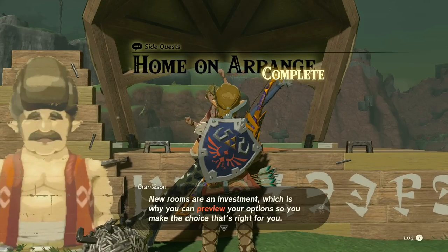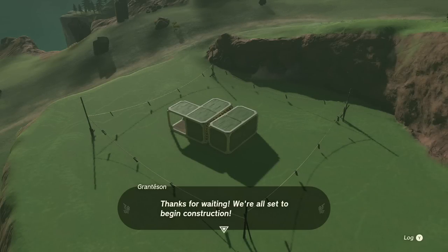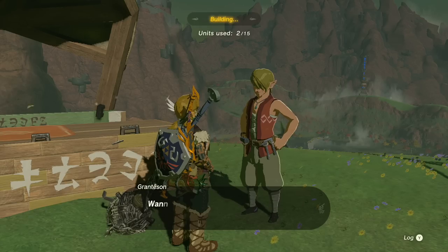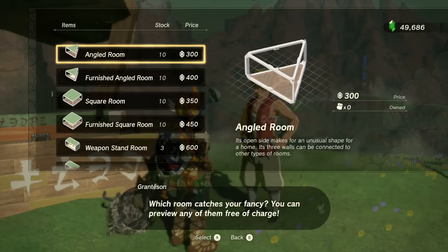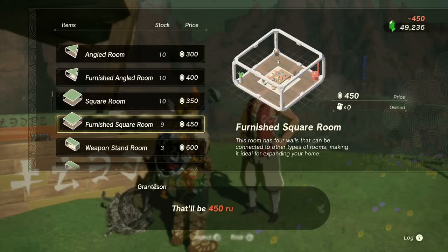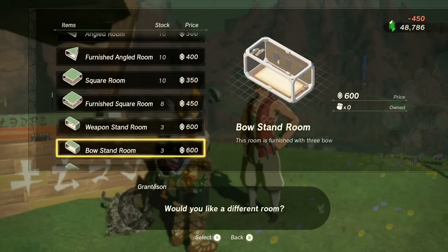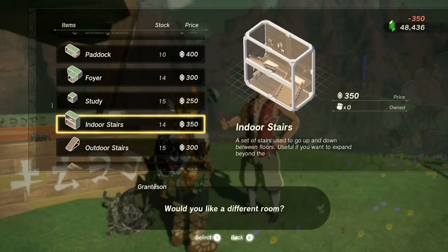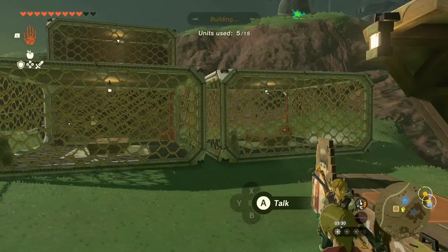We're going to go ahead and talk to this guy again, and now we are able to purchase rooms. There's quite a good selection, which is almost annoying with how tight the building is. I haven't found any way to expand this yet — if there is, I'd love to know. I'm going to buy two of these at once, and I'm going to buy the back stairs to put on as well. I'm going to do this in stages because otherwise things get a little bit messy, and he's going to place all the stuff for us.